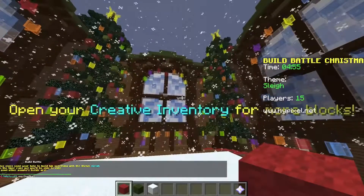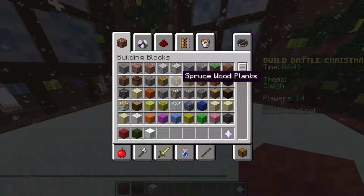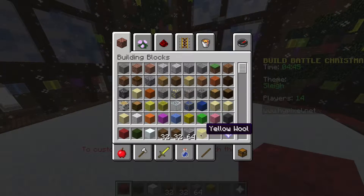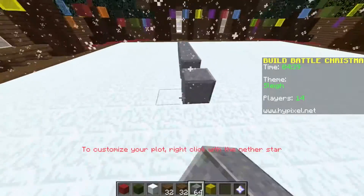Look, it's like a special Christmas little lobby and everything, so it's really cool. It already has Christmas colors down there. Okay, so let's go ahead and get stuff for a sleigh here. Let's just go ahead and start building this because it looks like I only have about five minutes.